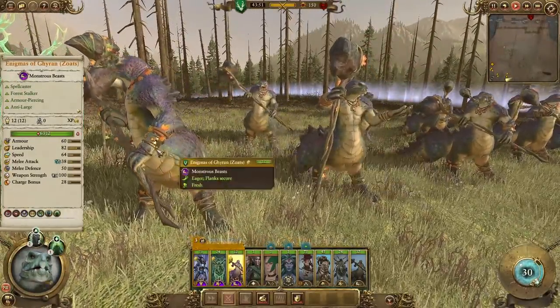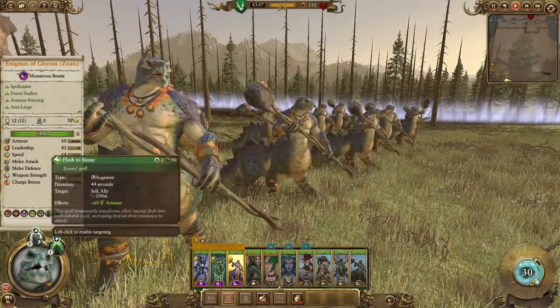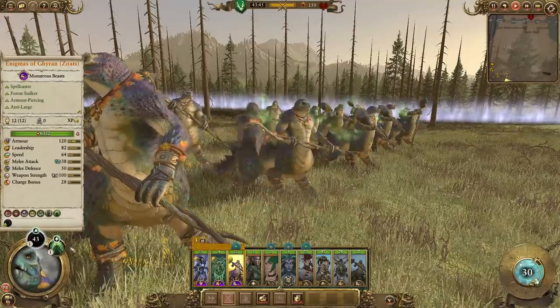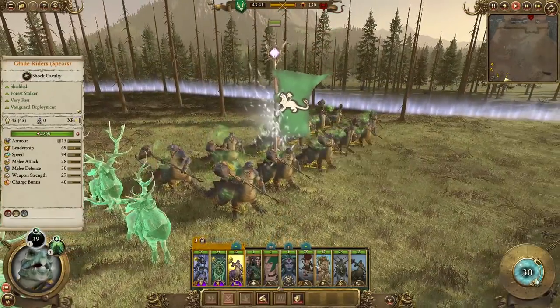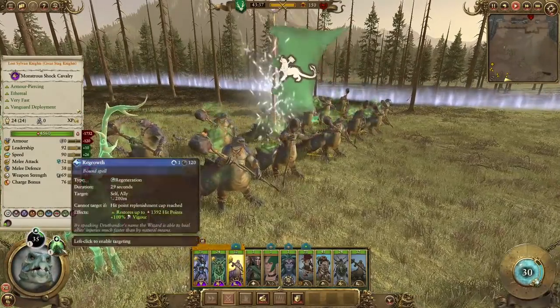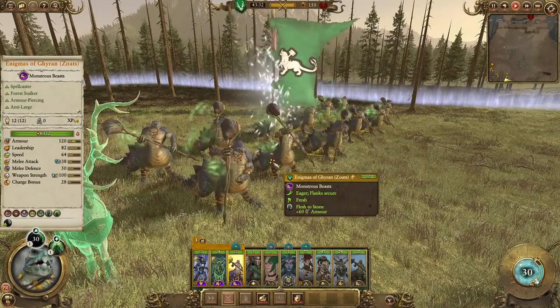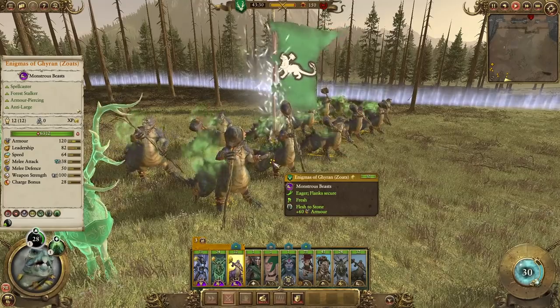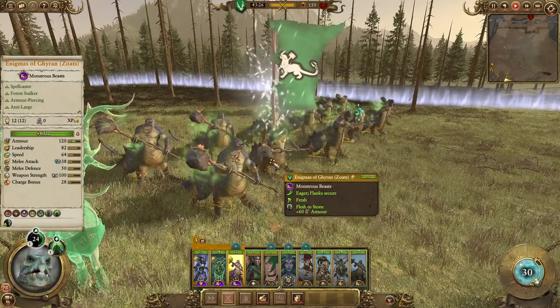Over here we have the Enigmas of Girin — these are the ROR Zotes. They have Flesh to Stone the same as the regular Zotes, but more importantly they have a free Regrowth. So if you want to get real crazy with the Wood Elves: bring Ariel with her Berry Wine, bring some Zotes with the free Regrowth, bring other Zotes with two free Earthbloods — free spells for everybody. The amount of healing and stacking buffs you can have with Wood Elves now is absolutely crazy. So there are the Enigmas of Girin.